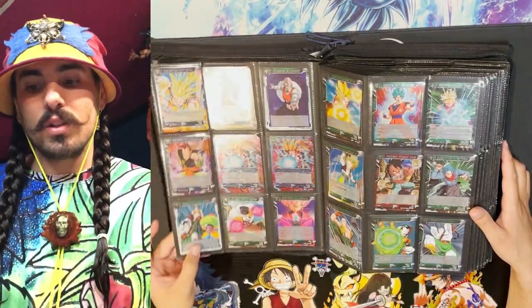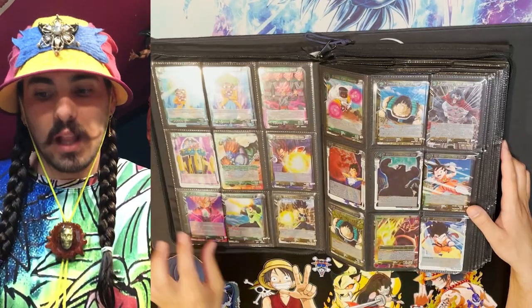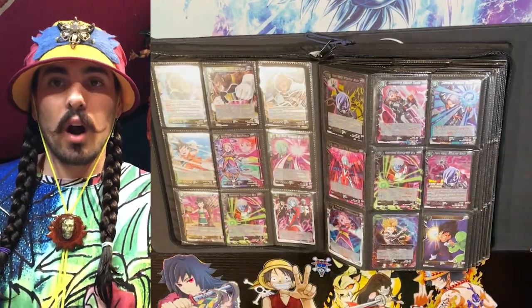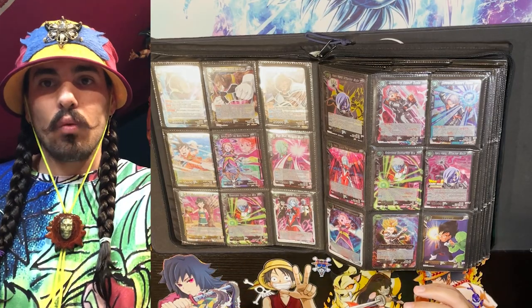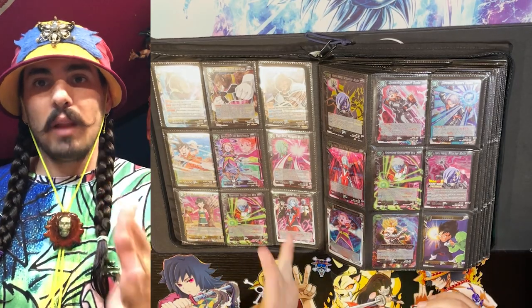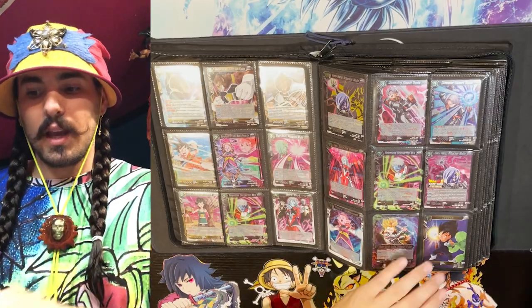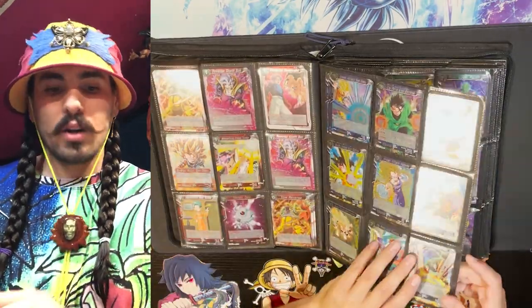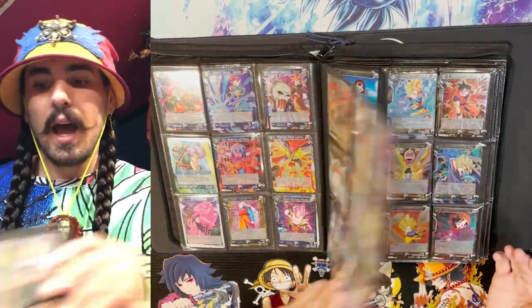I always start with red, then blue, then green, then yellow, then black. The reason for that sequence is that cards are always coded in each set in that order: red, blue, green, yellow, black. Multicolor cards come after that, and secret rares will be at the end.